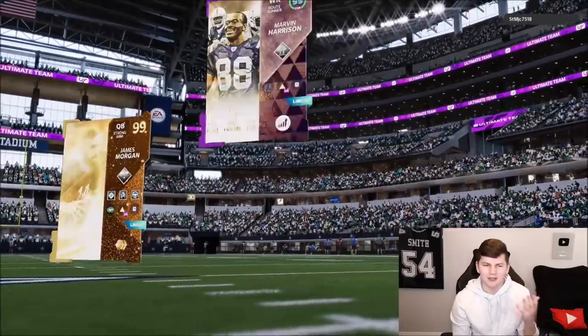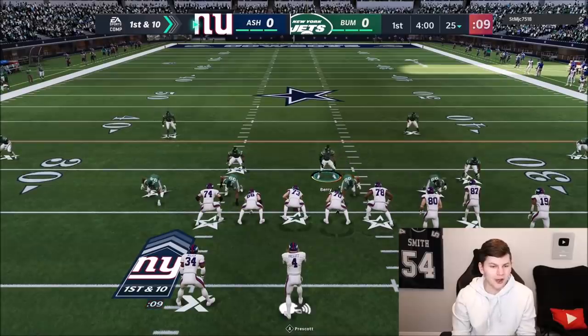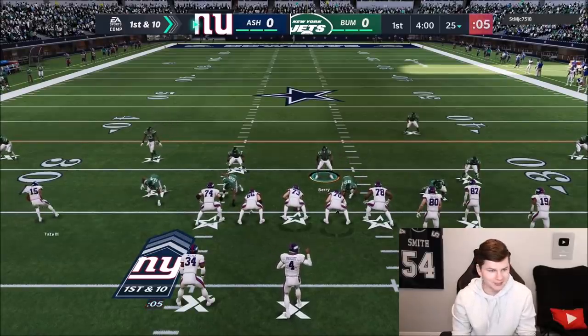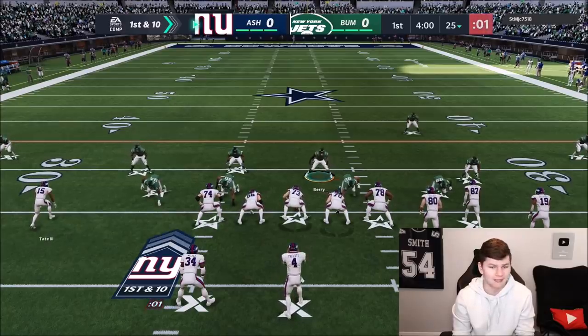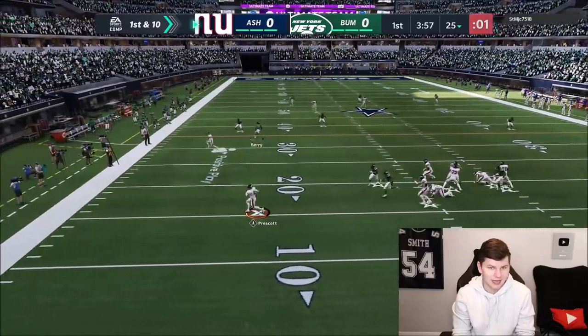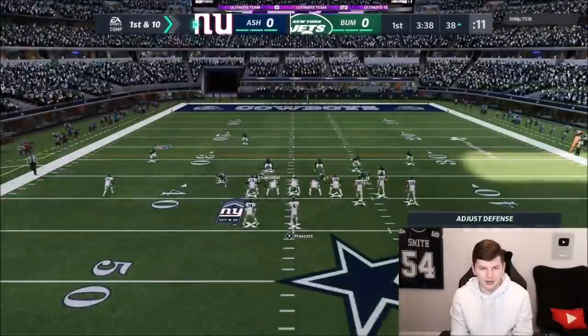My opponent's got a couple of Cowboys but they actually have the Giants chem on them. We're starting off on the defensive side - it does look like a Giants theme team. Literally every player on offense is either a Giant or has Giants chem. Dak is not a Giant obviously, and Kenny Golladay just got open deep, so we've got to watch out for rollouts.